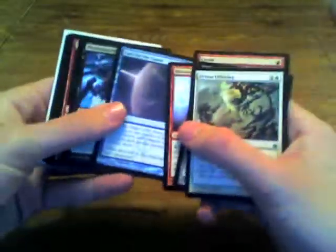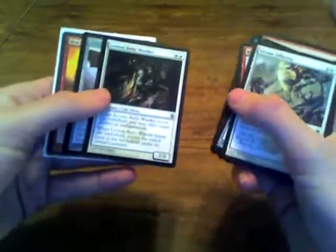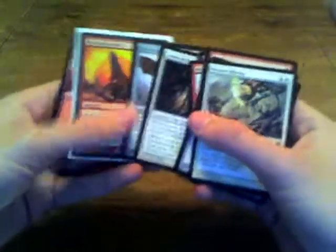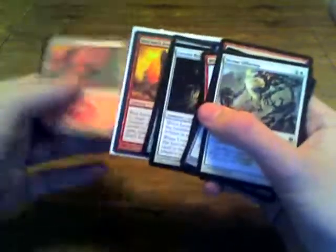Divine Offering, Rusted Slasher, Crush, Bladed Sentinel, Blister Stick Shaman, Fuel for the Cause, Phyrexian Rager, Rally the Forces, Dross Ripper, Blight Widow, Metallic Mastery, Leonin Relic-Warder, Skin Wing, and the Red Sun's Zenith, and a Mountain. That was really cool because Red Sun's Zenith is really good in limited, and it was cool that I got a Mountain when I had so many red cards.